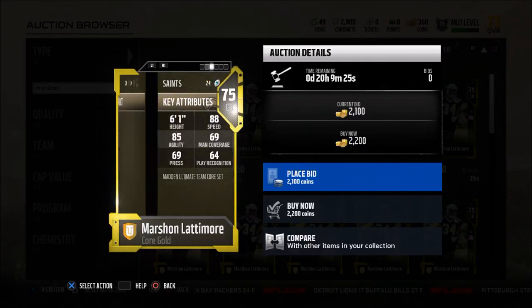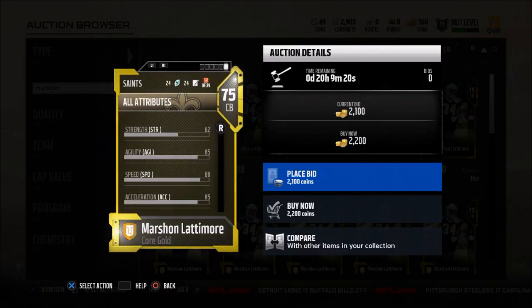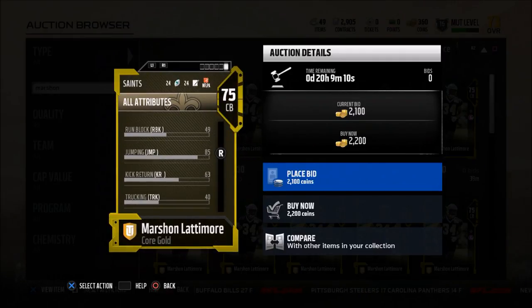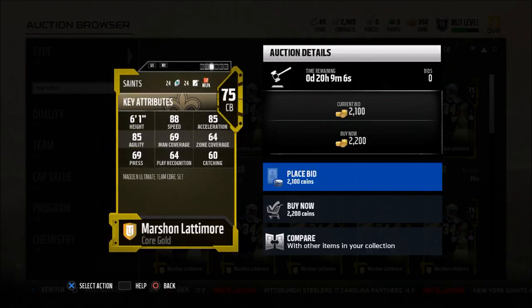What this guy does really well for me, and this is why I think he's the best overall budget corner — he can do a couple things for you. First, he's got 60 catching, so he's going to catch every interception that he needs. He also has 62 tackle, which is pretty high for a corner. 85 jump is really good. And if you didn't notice, he is 6'1", which is pretty tall for a corner.